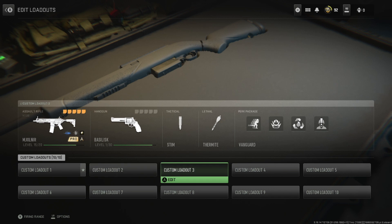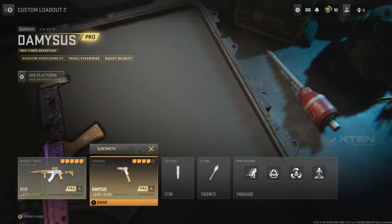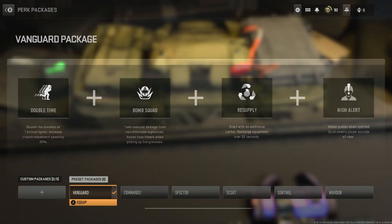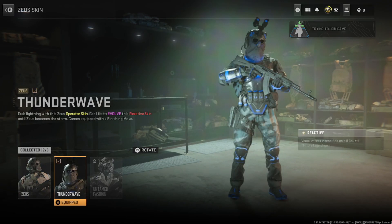First of all, make sure you have the weapons you want to upgrade, put them in two slots, and then you want to equip a Thermite and a Stib, and make sure you have Resupply in your perks. Then you want to hop into Plunder Squads, and you've got to make sure Squad Fill is turned off.